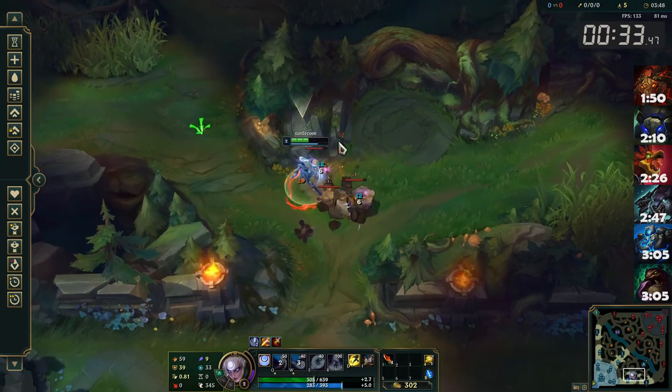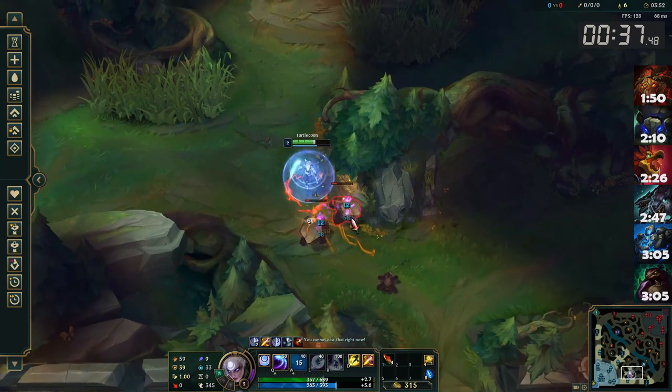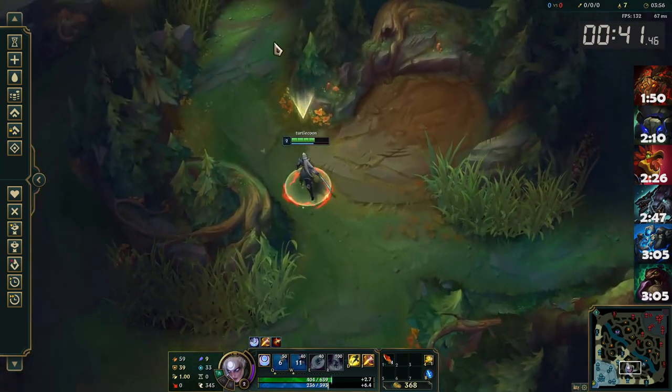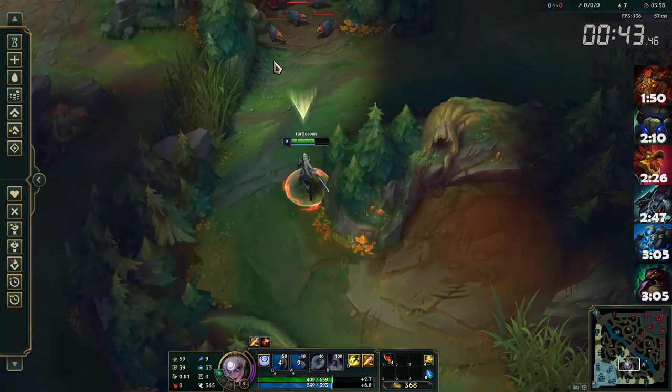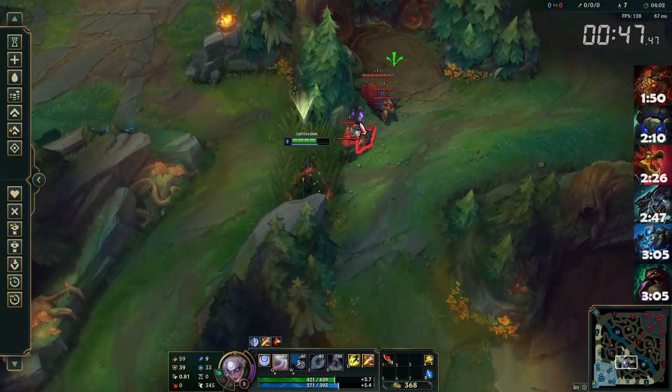Kite around it so the medium Krug can't hit you in order to save some HP. Once the big Krug splits, try to use your W on the medium Krugs instead of your Q. This lets you kill the little Krugs with a fadeaway Q instead of having to stand and wait for a W. You may miss a little Krug now and then if you get unlucky with the spawns, but you can just finish it with an auto if you want to.